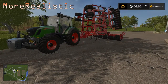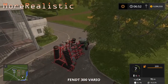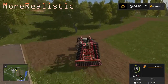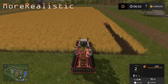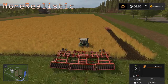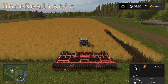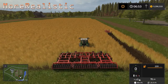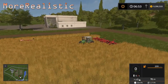Here we've got the Fent 313 hooked up to the Horsch Tiger 10 LT in more realistic mode. Transporting it to the field is fine — it's on wheels and 140 horsepower is enough for that. But once we throw it in the ground and we've got all the resistance of those tines pulling through the soil, we're moving exceptionally slowly — not even fast enough to register as one mile per hour on the speedometer. This is struggling quite a bit.